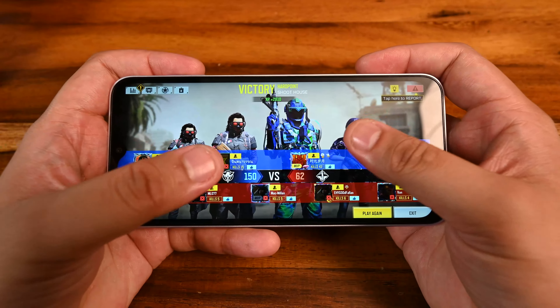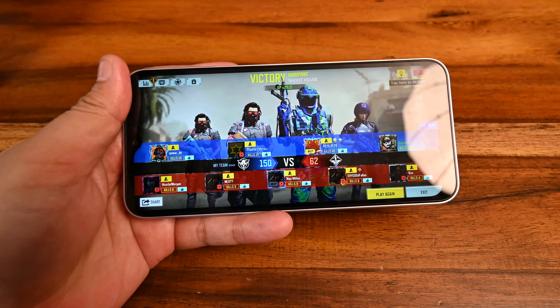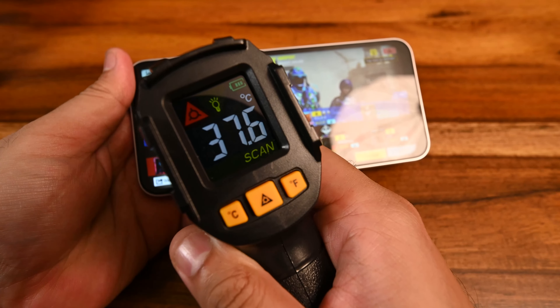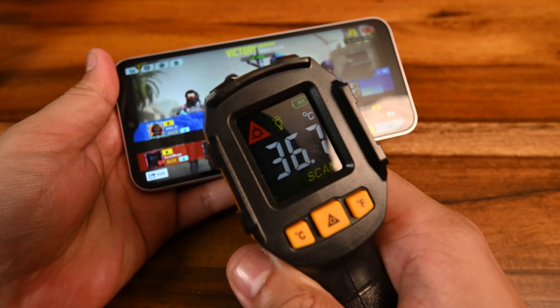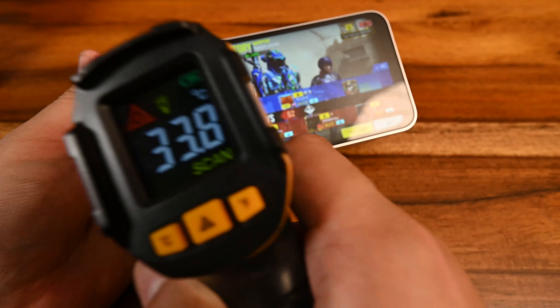That's it for Call of Duty — I feel the devs shouldn't have put additional graphical settings behind a wall like they did with PUBG. But it is what it is. Let's do a final temperature check before we head out to Diablo Immortal. On the front, we're running at about 37 degrees — it has actually gone down from when we left off at PUBG, and it has gone down quite a lot actually.